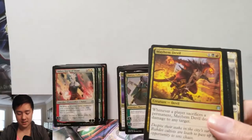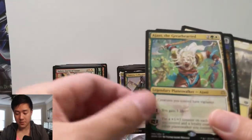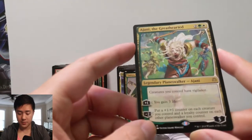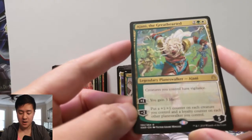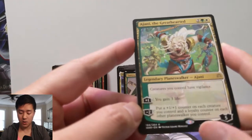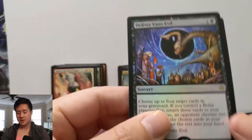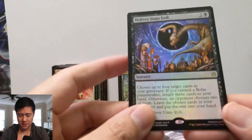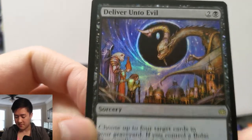We're winding down with three packs left. This is our first Ajani — Ajani the Greathearted. Creatures you control get vigilance — that doesn't sound great. Gain three life doesn't sound that great either. But put a plus-one plus-one counter on each creature you control and a loyalty counter on each other planeswalker you control — wow, that's amazing! And nice — this is what I'm talking about. Most boxes I feel you get two foil rare slash mythic — except for that one dud box. Deliver Unto Evil — awesome art, this is my favorite art by far. Choose up to four target cards in your graveyard; if you control Bolas, put those cards in your hand, otherwise your opponent chooses two.